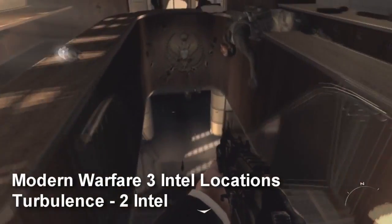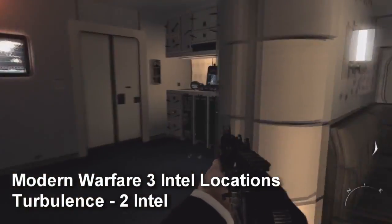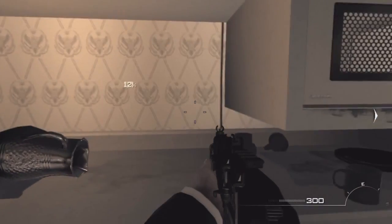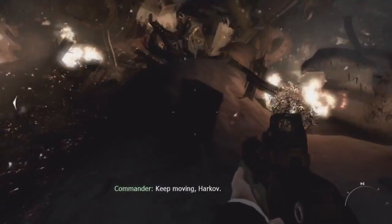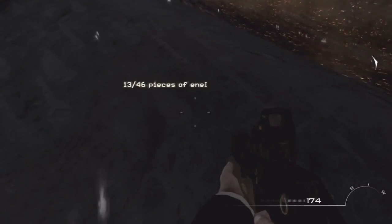On the next map, Turbulence, there are two intel. Right after you kill all the enemies, go down the stairs and the intel is going to be in this little kitchen area. The second intel is right after you crash — hop over this little log and the intel is pretty hard to find. It's facing the opposite way but it's going to be on the ground right below you.